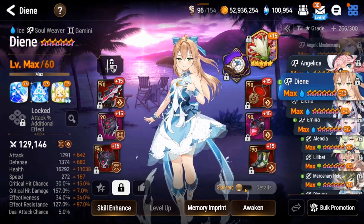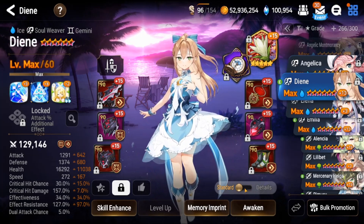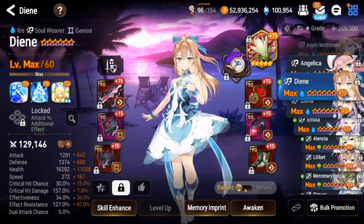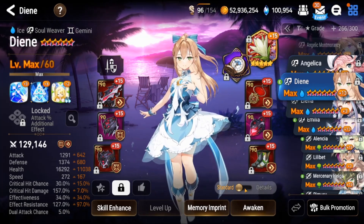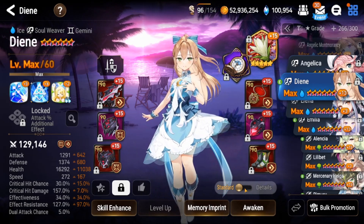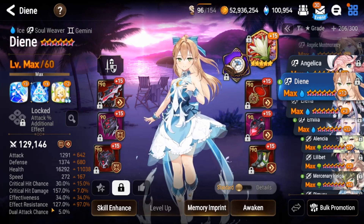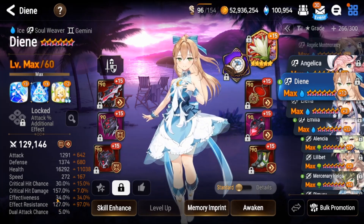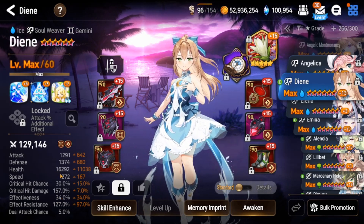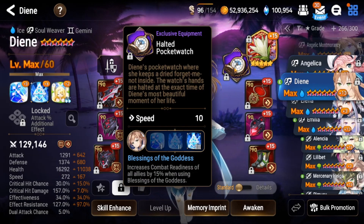If you're thinking about pulling her and you've already been farming Wyvern 13, you should have some speed gear. I think anywhere from 220 and up is going to be viable in RTA if you're just trying to reach Masters. Building a tanky Diene with some effect resistance and decent speed should be fine. For higher ranks you'll need more speed and more effect res. I have about 127 effect res and 34 effectiveness, which is wasted on her since she's a soul weaver with no debuffs — ideally that would be speed instead.